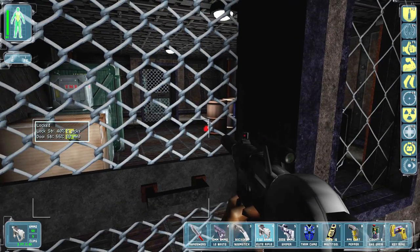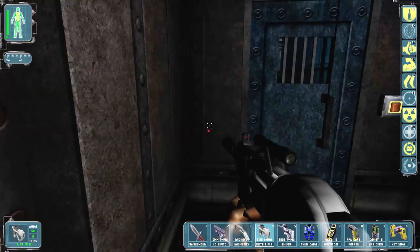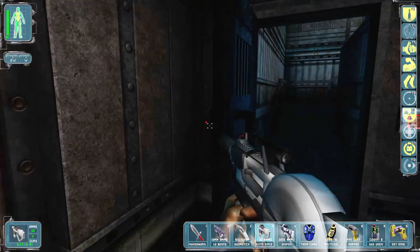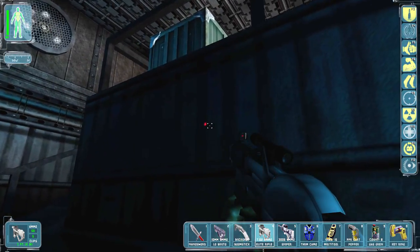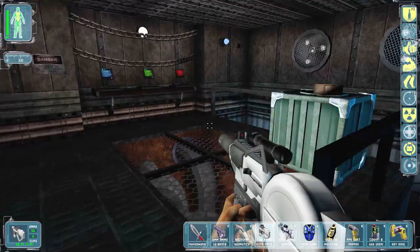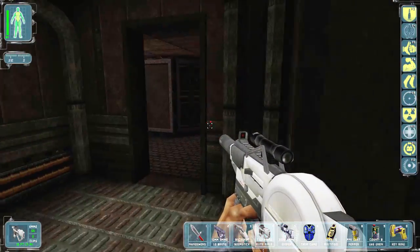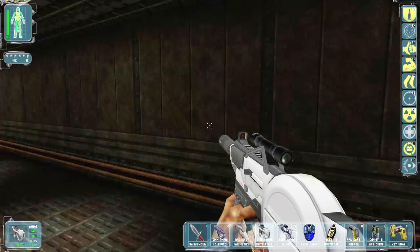We have a door here with some strength we can remove, but let's first have a look around because we can hear people moving right now. Control room - great. There's a guy here.